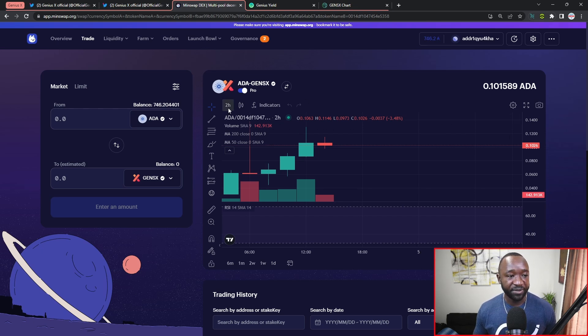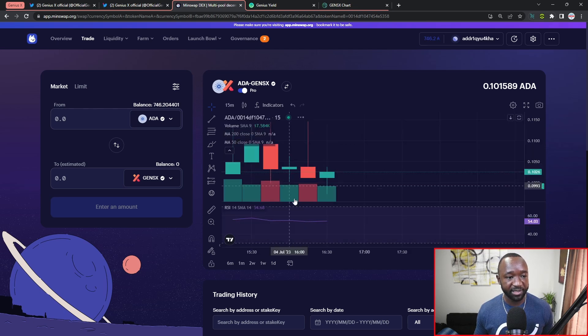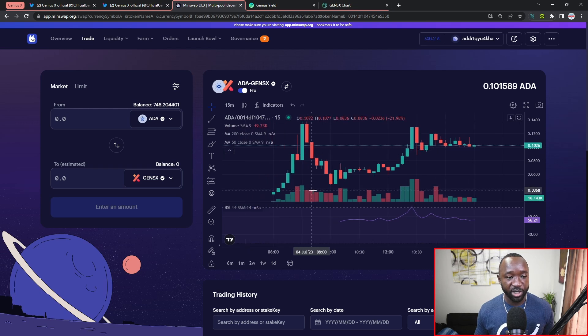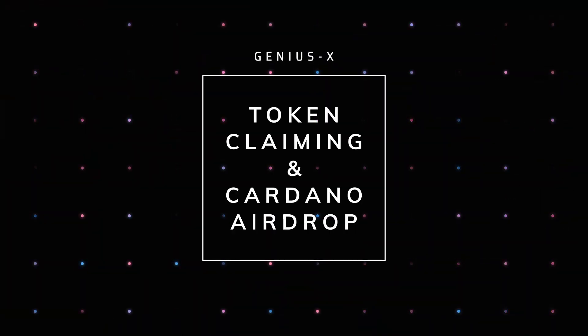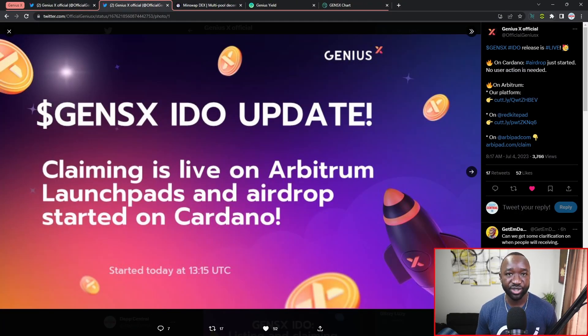They chose to launch initially on MinSwap given that it's the biggest DEX on Cardano. Looking at the price action briefly, this token launched at around 1300 UTC, had a quick run up, then a pretty big sell-off, and then we've seen a really big rebound over the last three to four hours. Regarding the claiming process - if you are on Cardano you should have received the tokens automatically via airdrop, so you don't have to go anywhere to claim your tokens if you purchased these as part of the initial DEX offering or launchpad where you underwent KYC.